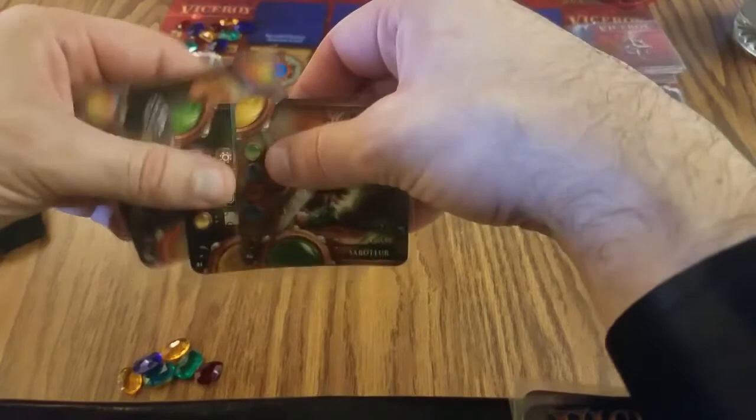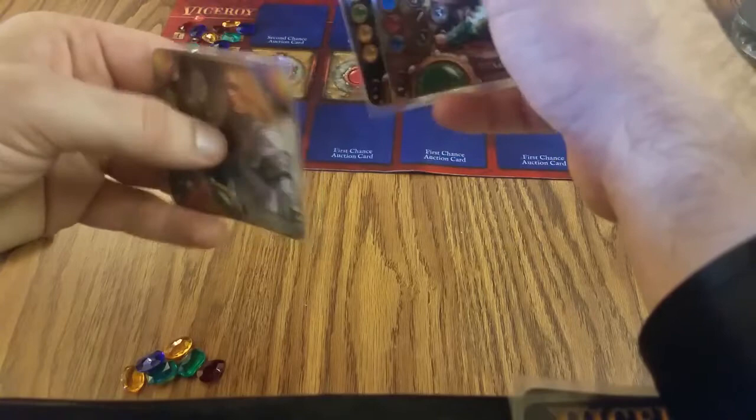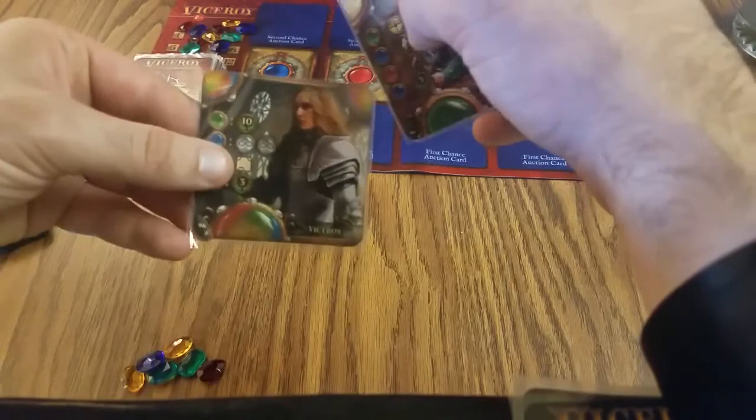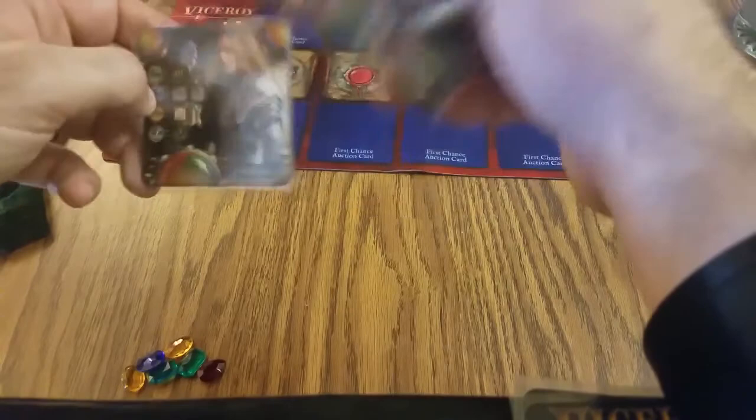We start the game by looking at a hand of three characters: the saboteur, the inspector, and the viceroy. I have extra viceroys because they're promo cards, and I think I accidentally bought too many. They're extra good — a little overpowered — which means in a multiplayer game more people will be bidding for them, but in a solo game I'm going to almost always pick them.